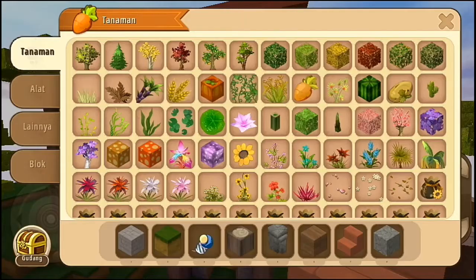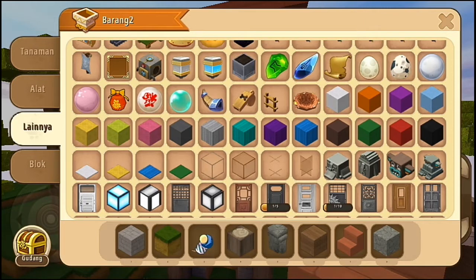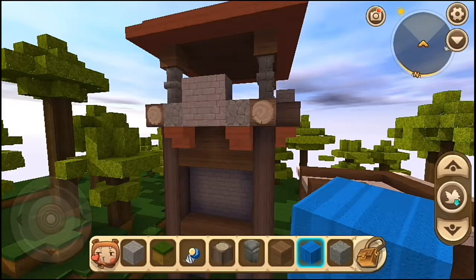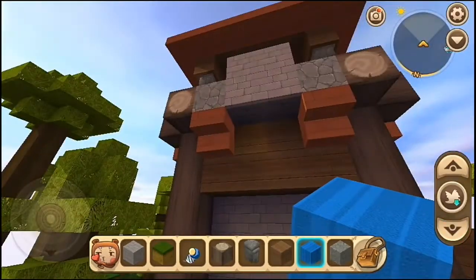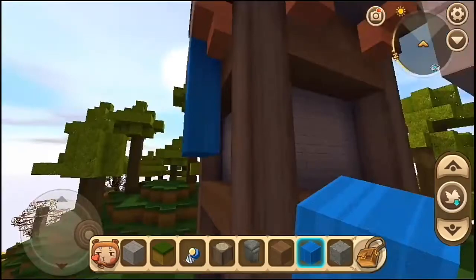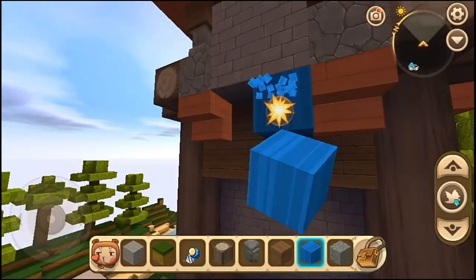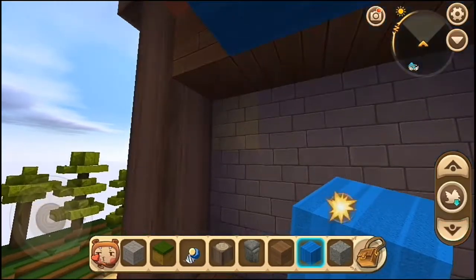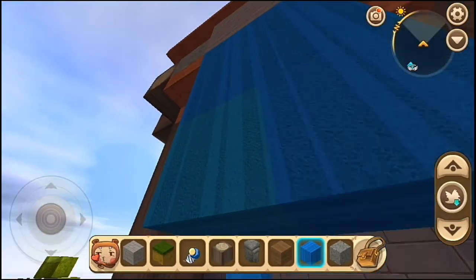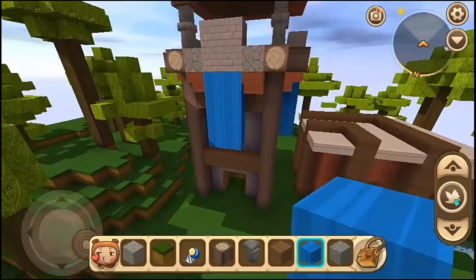Dan habis itu kita bakalan kasih penanda, kalau misalnya ini itu tower kita. Jadi gue bakalan kasih penanda kayak semacam bendera gitu. Karena gue suka banget warna biru, kita bakalan kasih wall biru. Kita kasih wall biru kayak gini, kayak penanda, kayak bendera gitu kan, bahwa ini wilayah kita. Jadi gue udah pasang wall-wall gini, jadi kayak gini.